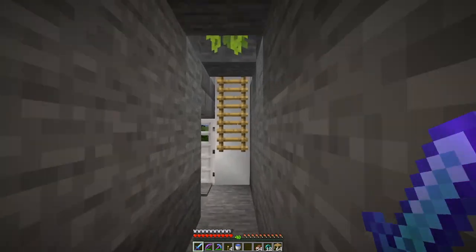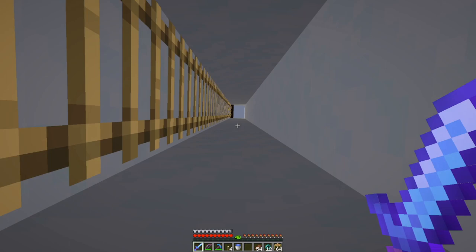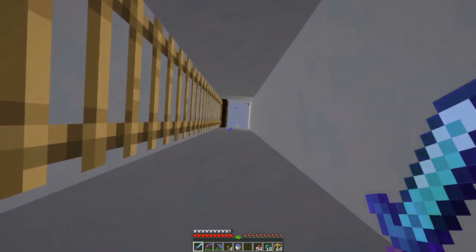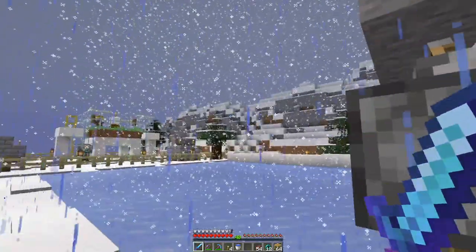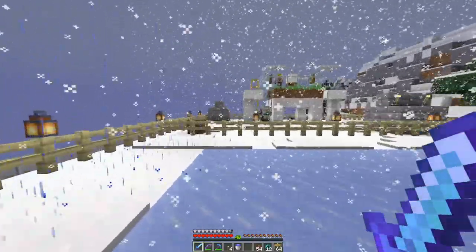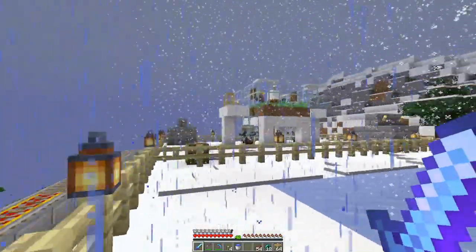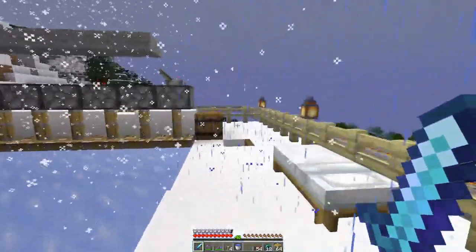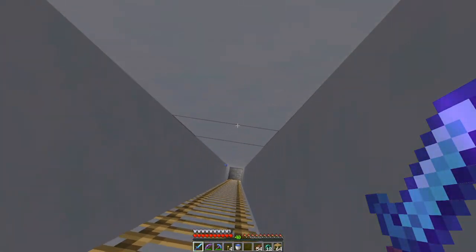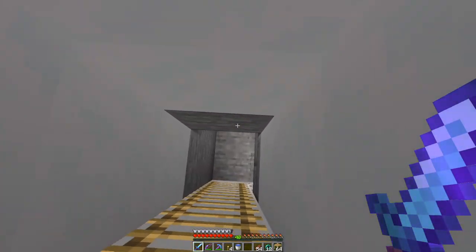This is all the same, I believe. So we've got an ice farm and a villager breeder, and it's raining and snowing. Yay. So this is all the same — that's fine and dandy. I still have a couple of villagers sort of holed up in those little huts. But let's go back — let's go to the nether. I have some stuff to show you there.